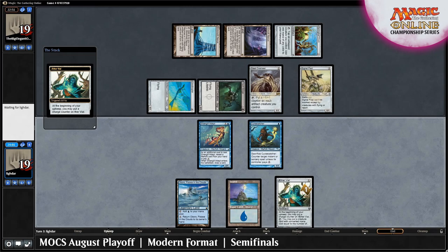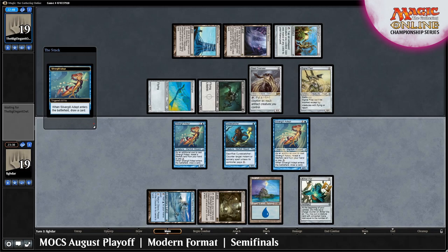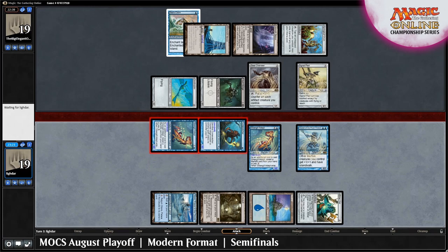Turn 3 for Lidar has another Silvergill Adept, Master of the Pearl Trident via Aether Vial, and a Sea's Claim on Blinkmoth Nexus to allow for Islandwalk. Lidar attacks the Big Elegant Owl down to 14.